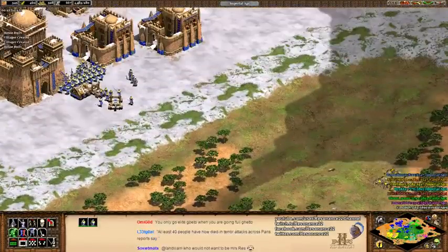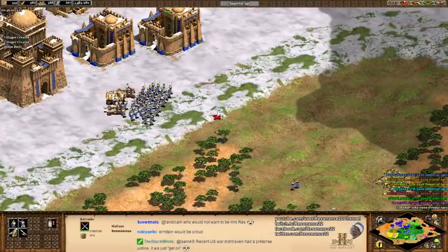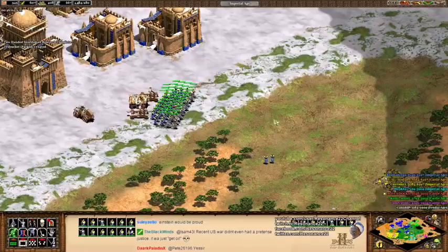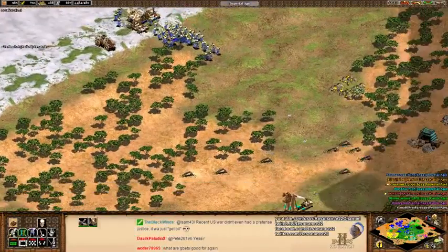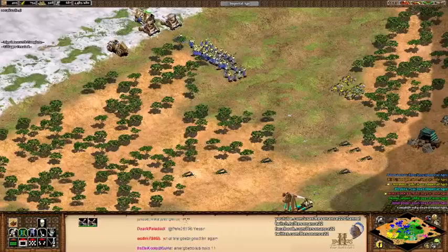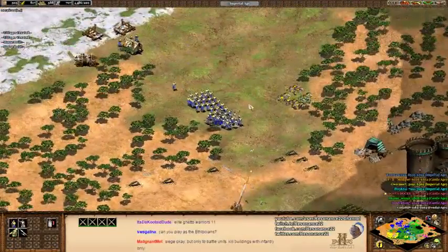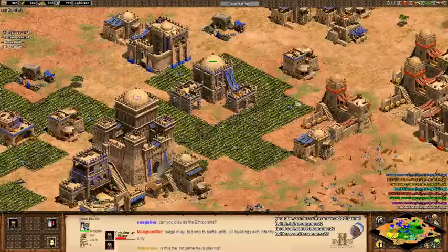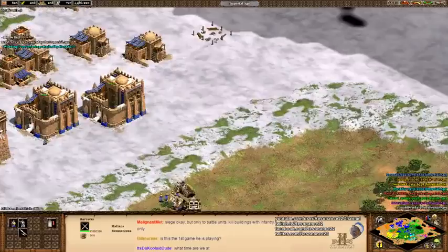I don't want to dilly-dally and delay the inevitable — I just wanted to wait until I had a couple more upgrades. That way you guys can put the Imperial March on in the background as we just attack-move into his army and destroy the whole thing. On my signal — unleash hell. Why am I getting all the Archer armor upgrades? I don't have any Archers.